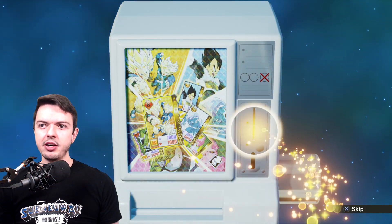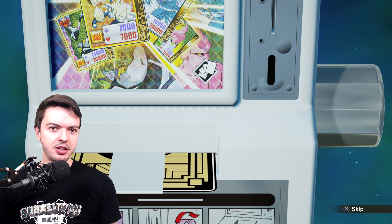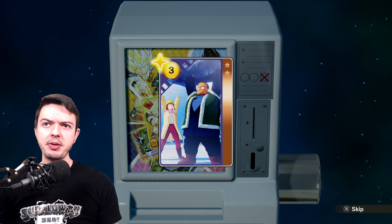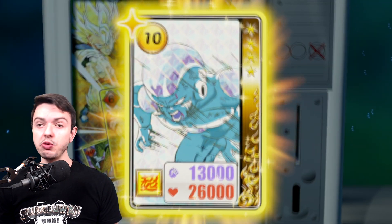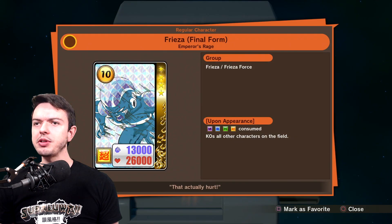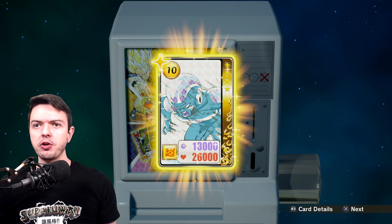We're not going to hit the skip button. I like the animation on this — it's very much like a vending machine, which is kind of dope. Hey, don't bend the card — I'm trying to get them good grades when I send it off to PSA. Oh, there's more. We got Frieza! Is that the rarity? Oh, it's four stars — so we got a four-star rarity in that one.